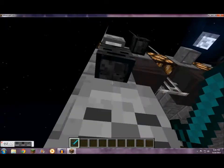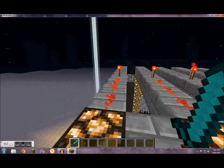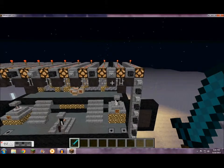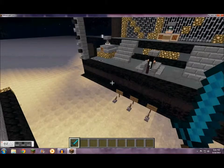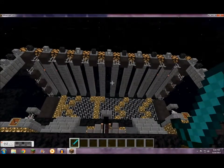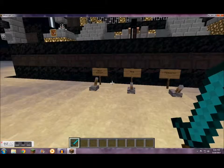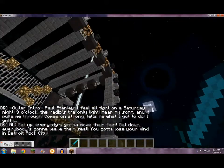I added some skeleton heads just for the look. I added some lights for the look too. Now they were supposed to flash, but when I did the flashing it took way too much framerate and it lagged out really bad before we even started the recording. It still shoots fire and stuff, and it's still got the fireworks in the back. And when you press this lever, it starts Detroit Rock City through command blocks.